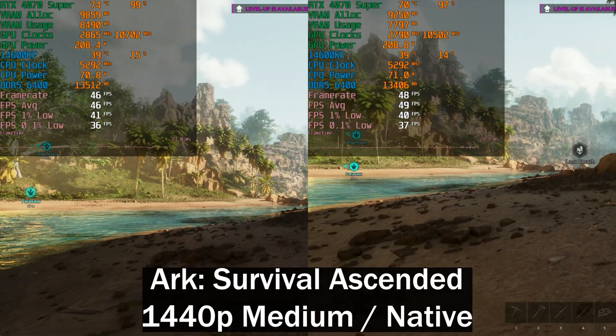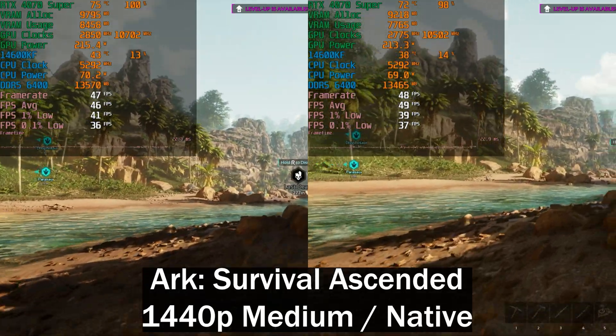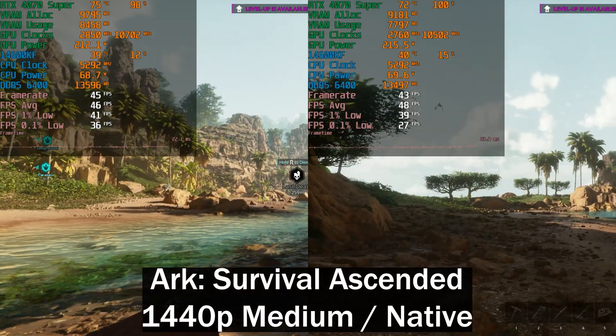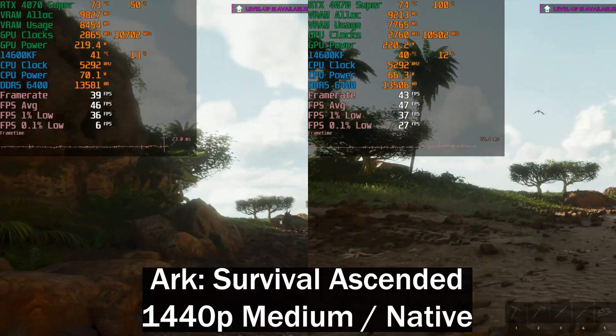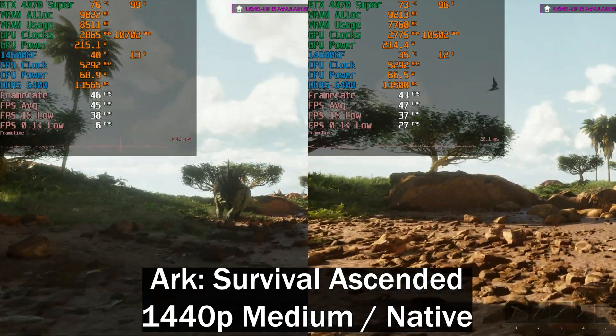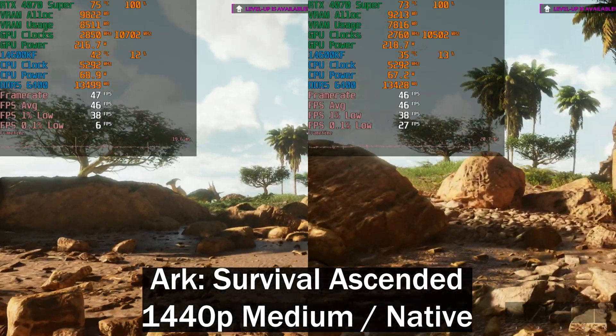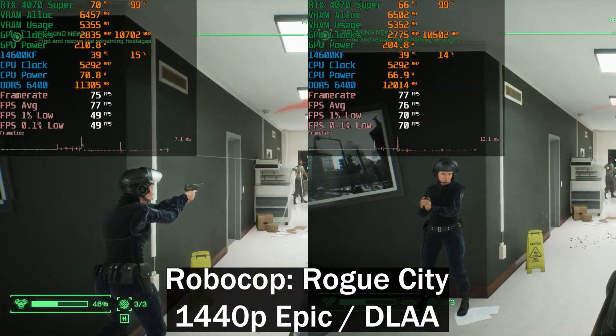First up we've got one of the most optimized games I've ever laid my eyes on — Arc Survival Ascended. That was sarcasm, by the way. On the left we've got the overclocked results and on the right the stock results, and as you can see there's really no difference. The stock result is actually slightly ahead, though at the end they are pretty much the same.